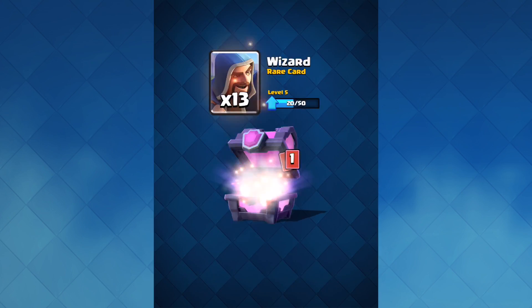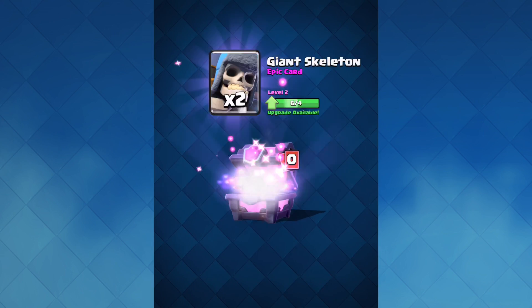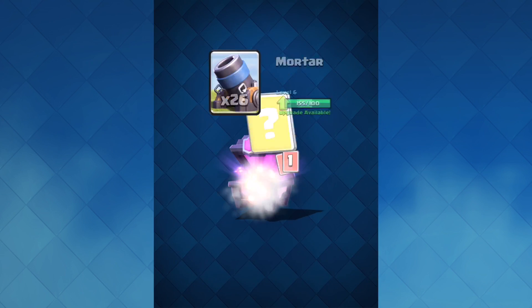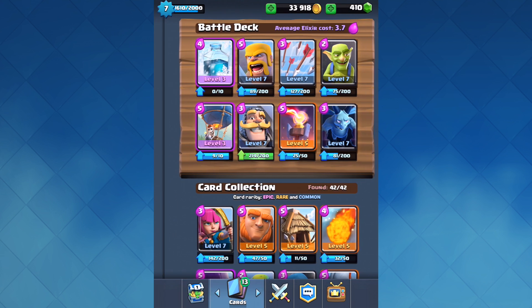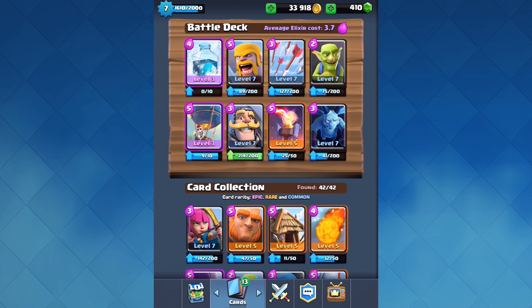I'm going to speed through as I open up these chests, and we can take a look at what we want to upgrade afterwards. Pretty much I'm going to be getting commons, rares, and epics when I open every single one of these magical chests. And now let's take a look at my cards and see what we can upgrade using my gold, as well as the cards that we just got.